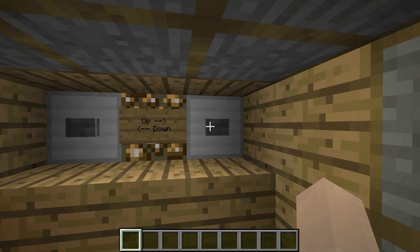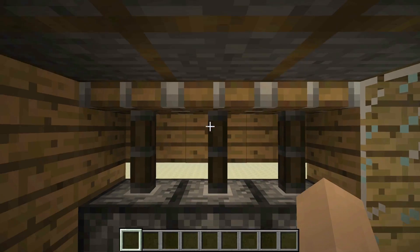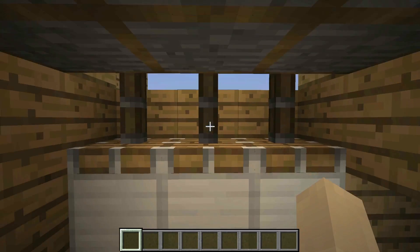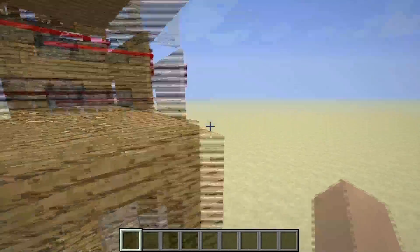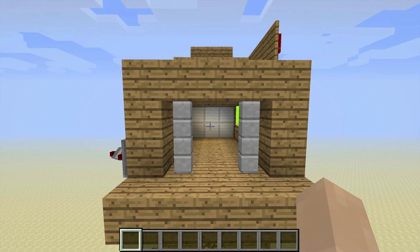If we hop back in and press — how about we choose Down this time — we'll see that the doors again close behind us, and when we arrive, we're free to leave. This indicator light is shown across all floors, and the doors are closed when the elevator is not at that specific floor.